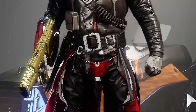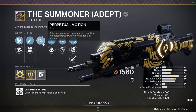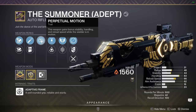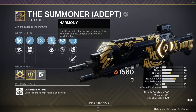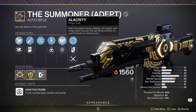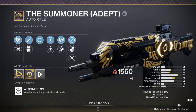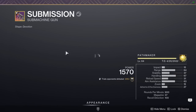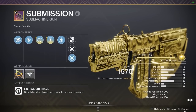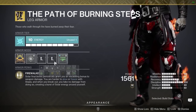He whiffed the melee — and he's teabagging me even though it gets him killed. Anyway, let me show you the setup. The star of the show is the Summoner Adept — High Caliber Rounds, Arrowhead Break, balanced for 100 recoil direction, Perpetual Motion for extra stability, handling and reload speed, Harmony so final blows with other weapons improve this weapon's damage, and Alacrity for increased reload, stability, aim assist and range when running solo. We also have Harmony on our Submission SMG, so every kill with the Submission buffs the auto rifle and vice versa.